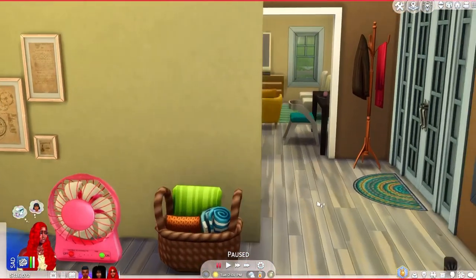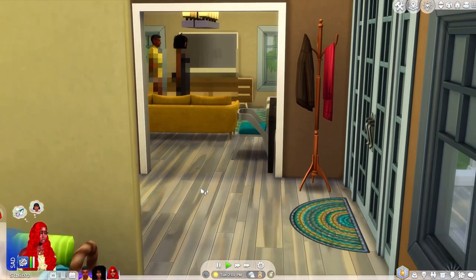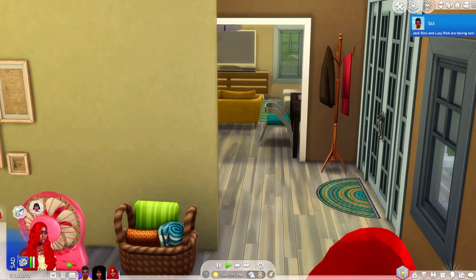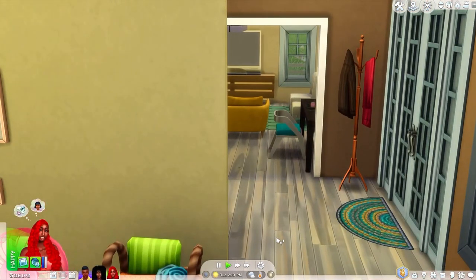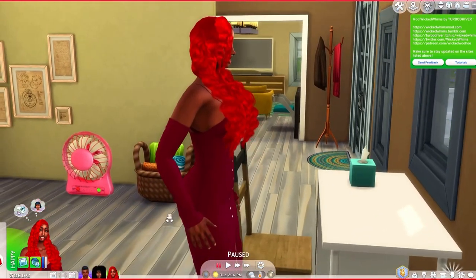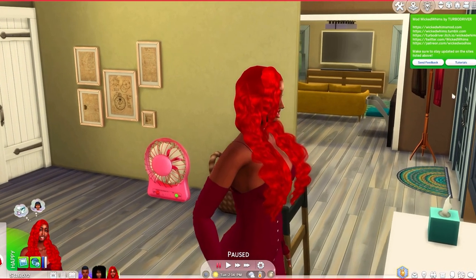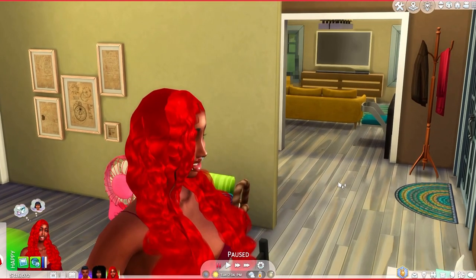Our first mod that I have, which is functional right here, is the coat rack. When you click on it, it says 'wear winter outfit.' So your sims could now wear a winter outfit before they go out, and they will just go ahead and wear their winter outfit. My sim actually changed to her winter outfit. That is my first mod and it's functional — just click on it and your sim is good to go. It adds more to the gameplay.